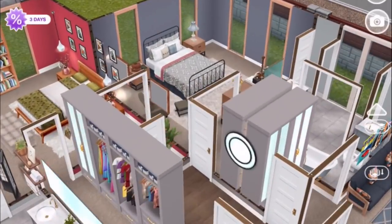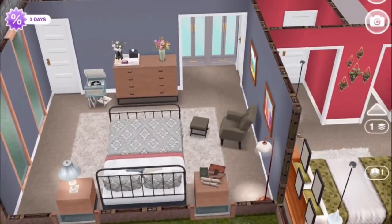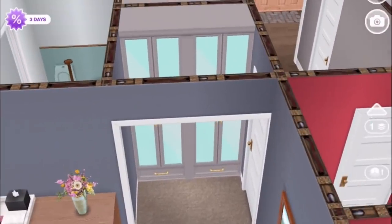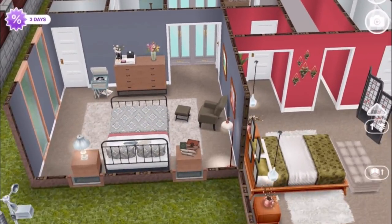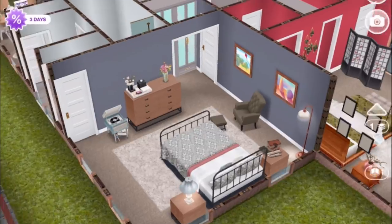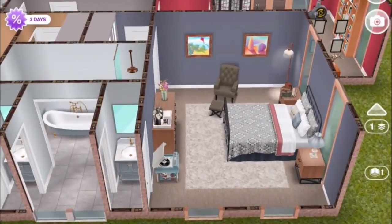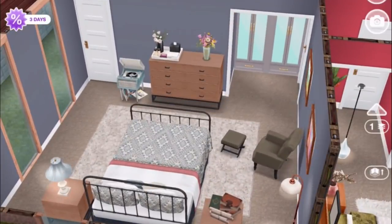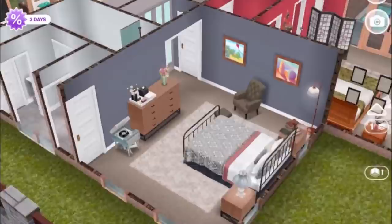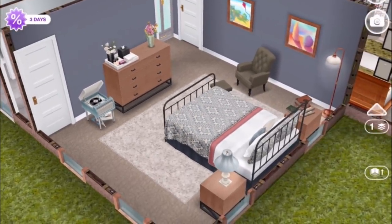Further down the hall, through the door on the right, we have the second bedroom. I imagine this being for a grandparent or maybe two grandparents. It's almost a mirror in shape — another three-room suite with that walk-through closet into the bedroom proper, but of course a very different style. The three rooms are the closet, the bedroom, and the bathroom. This room works really well for a grandparent kind of vibe — the bed, the armchair, and the record player here just remind me of that aesthetic.